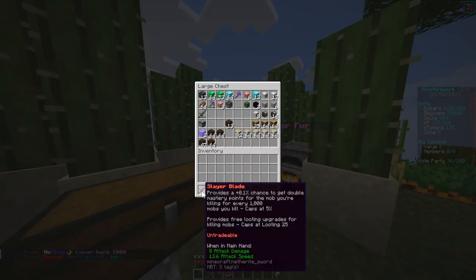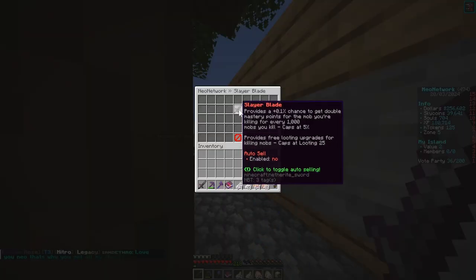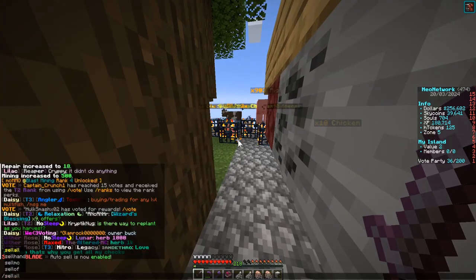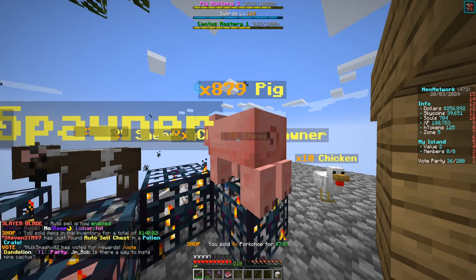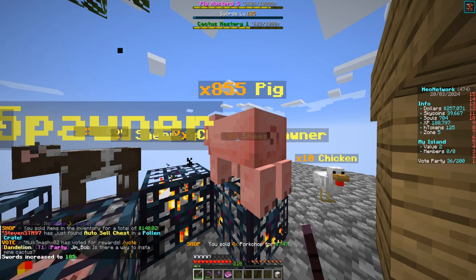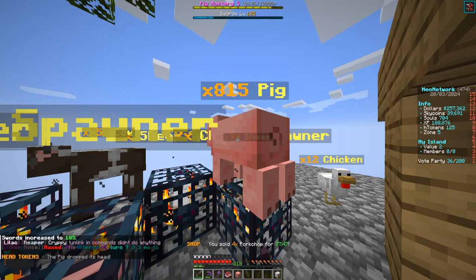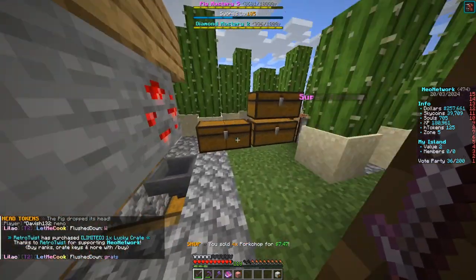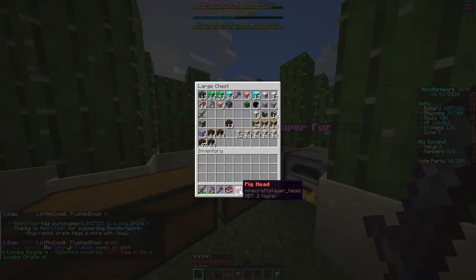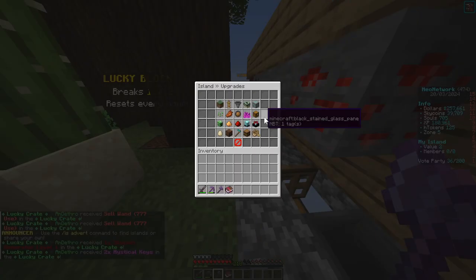Chickens are at 515 now so we can go into mcraft and finally make the slayer blade, which is massive. We have 21,000 kills on the old sword — well you're out of here, on to the new one. Slash sb — auto sell enabled. Slash sell all — boom! Now nothing is going into our inventory and we are automatically selling. Four porkchop for 747 each — look at our money skyrocket over there: sky coins, money, and XP all going up!